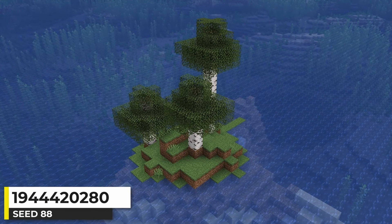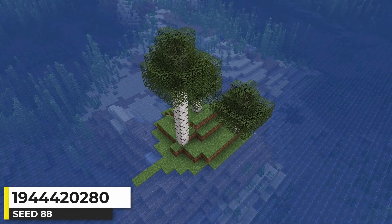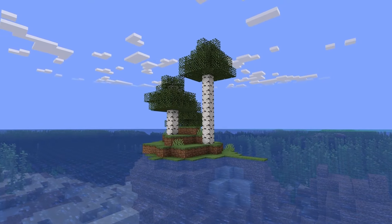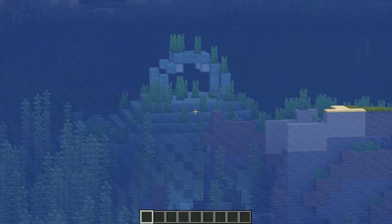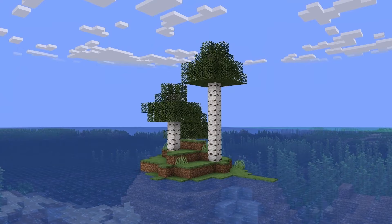I found this seed with a super tiny island at spawn — a real throwback type of Minecraft island seed. This is the type of seed I try to find when doing searches, but it isn't always easy: a small piece of land, some trees, an ocean monument in the distance, and a mushroom biome in the distance. Almost the perfect survival island to me.